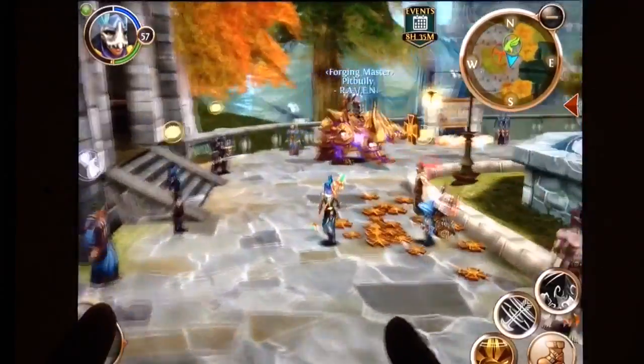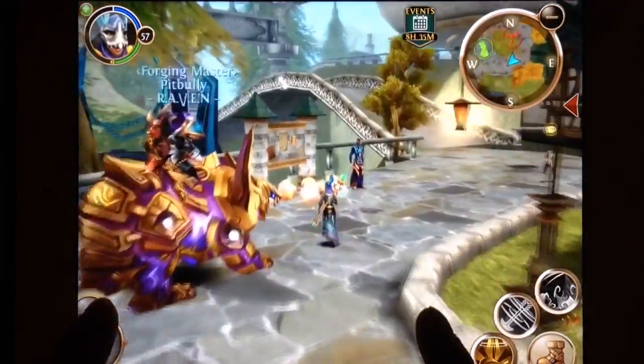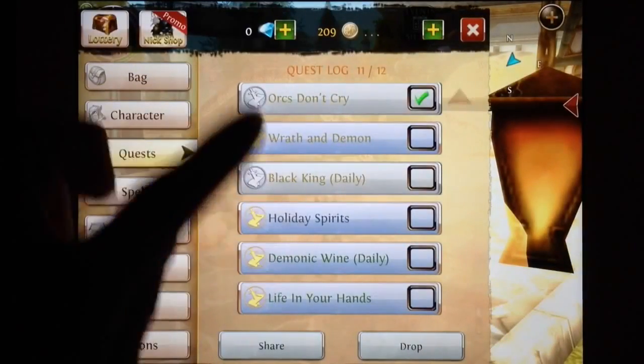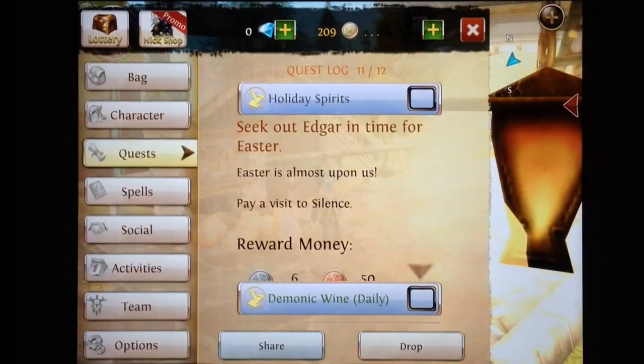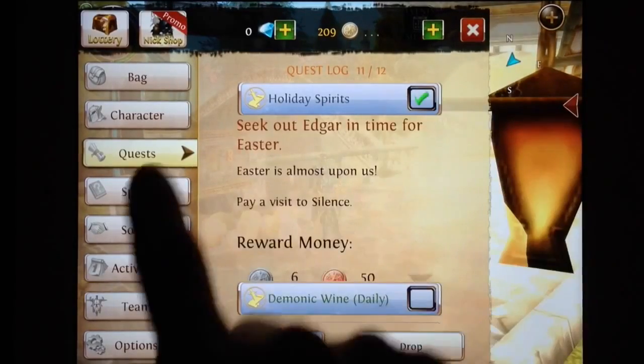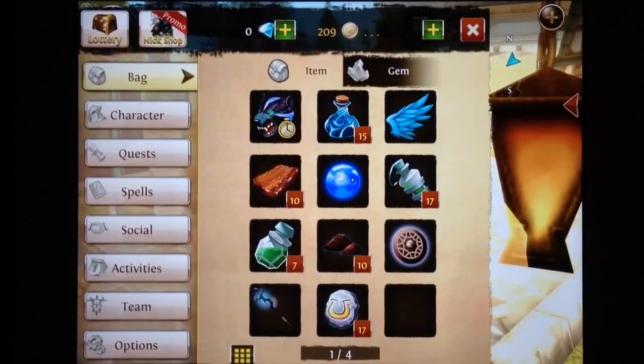There's also a new quest to pick up over here by this guy — he's got some Easter eggs and I just picked it up. It's called 'Holiday Spirits' and it says seek out Edgar in time for Easter. You have to pay a visit to Silence, so I just bought a flight wing and I'm going to head over there to run the new quest.